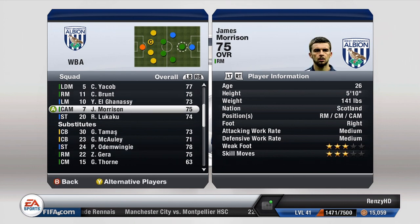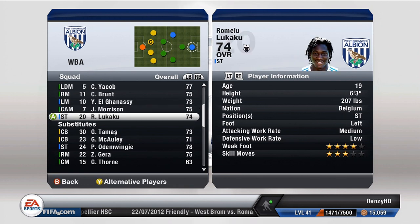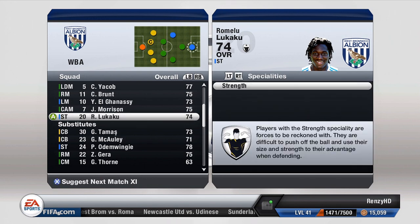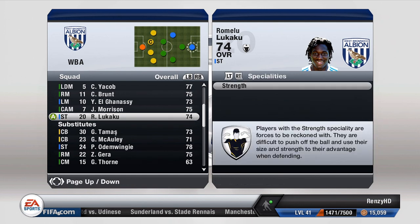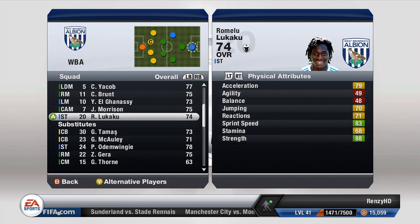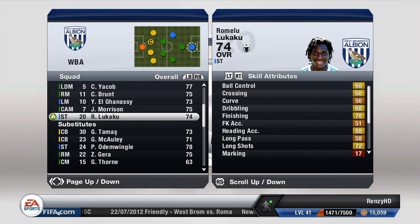We have Lukaku, who has been playing really well for West Brom this season on loan. I definitely play him because of his strength - his speciality is strength. He has 88 strength and 83 sprint speed, which makes him a perfect striker: strong enough so he can't be pushed off, and enough pace to run away from defenders and chase down balls.